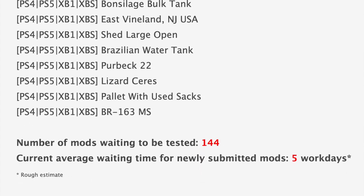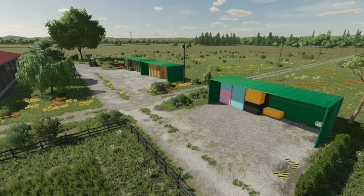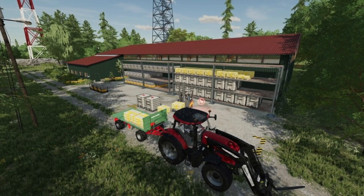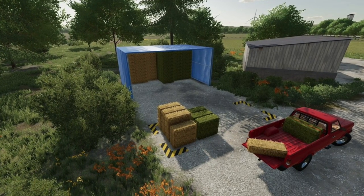With all that said, we still have 144 mods sitting waiting to be tested, and the current average waiting time for newly submitted mods is about five work days. A surprise update dropped this morning on the mod hub for the Object Storage mod from GTX — this is update 1.2, which fixed a conflict with the new object storage specialization editing, game update 1.9 check translation added, and one new placeable building: the Bell Shelter.